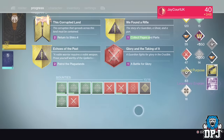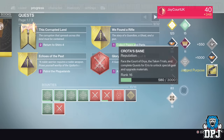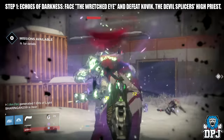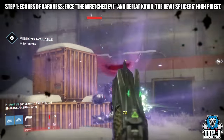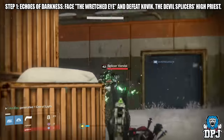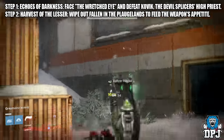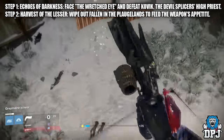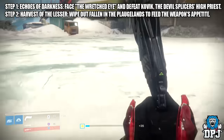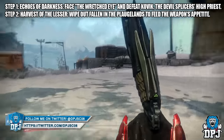The exotic quest is called Jagged Purpose. Step one — Echoes of Darkness: face the Wretched Eye and defeat Kolvik, the Devil Splicer's High Priest. It's believed this part of the quest can be done on normal difficulty. Step two — Harvest the Lesser: wipe out Fallen within the Plaguelands to feed the weapon's appetite. This roughly takes about 500 enemies, so it isn't a short step.